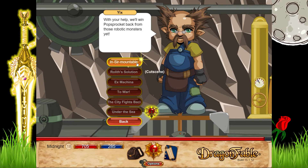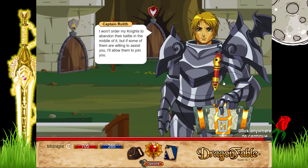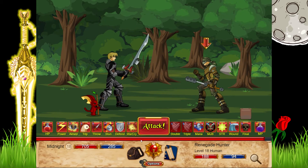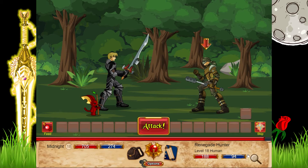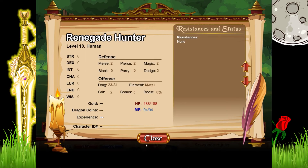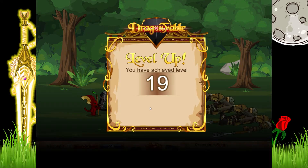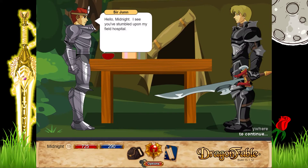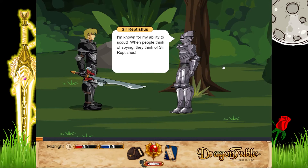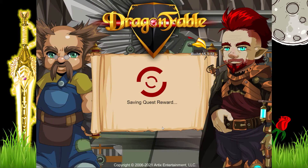Talking to Captain Rolleth again — we need his help but he isn't going to give us any. These hunters and basic bandits — we don't need to worry about them. We level up after doing another triple battle — yay. Triple battle again and then we have this guy, another sword. Might as well keep whatever we find if we can use it.